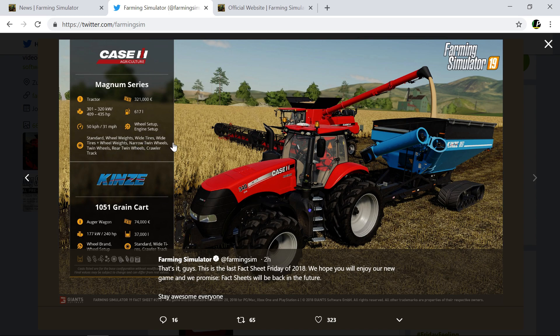Then there's the Kinze grain cart, costing 74,000. It's going to hold 37,000 litres of grain and can come with wide tracks and crawler tracks, with options for wheel brand and wheel setup.